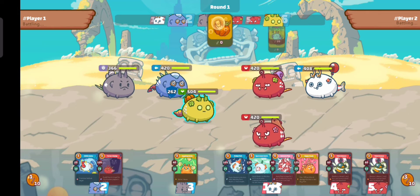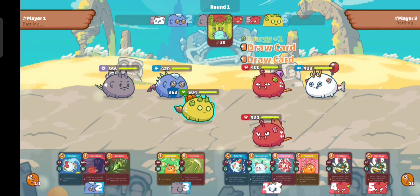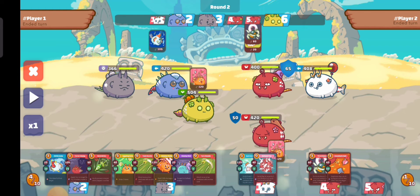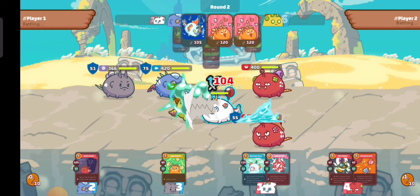The enemy uses double october treat plus a disguise — spending two energy but gaining one back from the disguise, and gaining two more cards that round. For the next round the enemy will only have four energy while we will have five energies, so at this point we're going to burst the enemy.